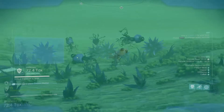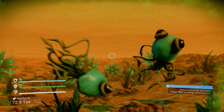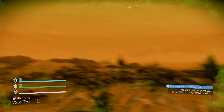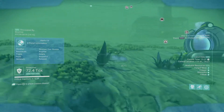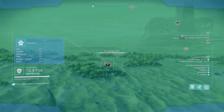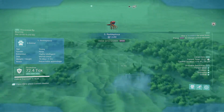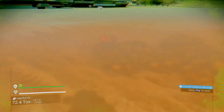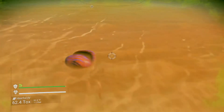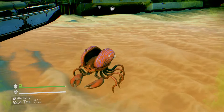Here are some squids — I've already scanned these. They're pretty cool looking. No Man's Sky has definitely improved a lot since the beginning. Here's a crab I found — highly intelligent it says. What's nice is some of these creatures are really smart, and you can feed them too if you have the right substance.